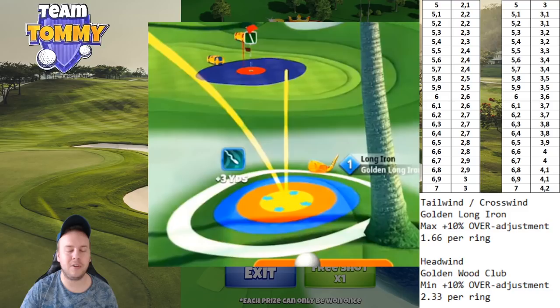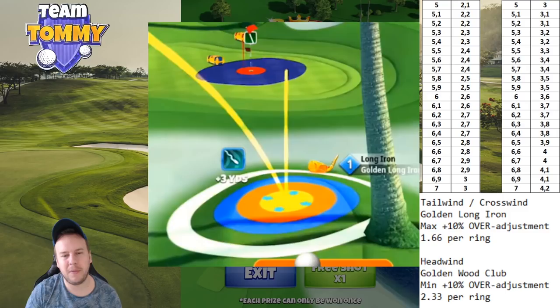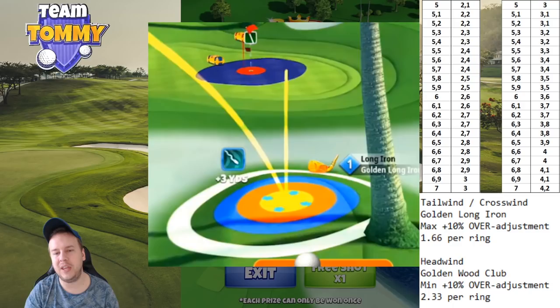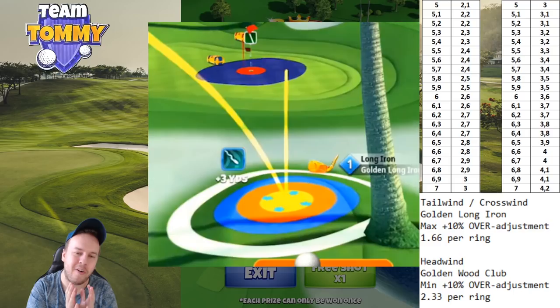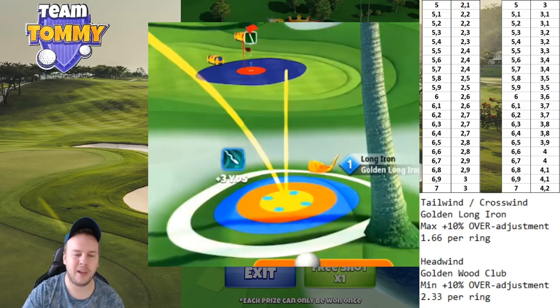It doesn't matter if you add spin first or second — it's still going to be the red ring to the left by the rough line all the time. There is one exception: if you have more tailwind than crosswind, you start with that position but back up to the plus one yard mark instead of plus three. We do that in more or less straight tailwind because otherwise we'll go too far — not enough to miss all rings, but far enough to miss the yellow and red ring and roll into the light blue ring instead.